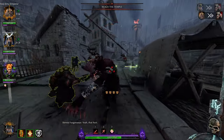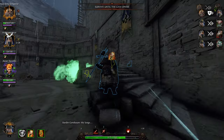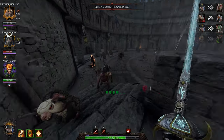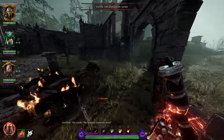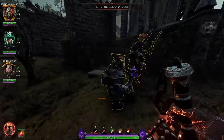Next up is the Pack Master, also known as the Hook Rat. His armor type, believe it or not, is Monster, and his race is Skaven. So if you want to do extra damage to a Pack Master, build for Monsters and Skaven.